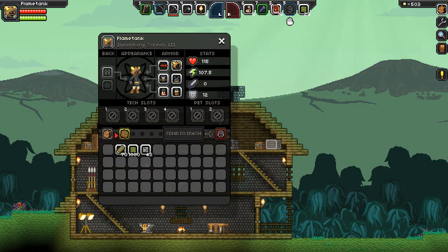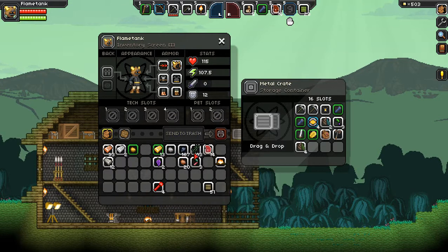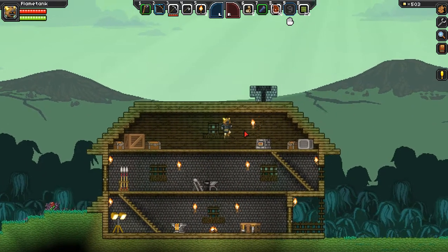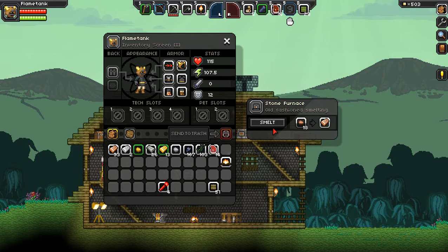Inventory again. We haven't got much in terms of materials. Saplets can go in there. Don't really need that. We don't really need the grapes. Right, I think we're good to go, just about. We've just got to smelt some copper. I was already there. Take the iron and line the copper ore in there, so smelt that.